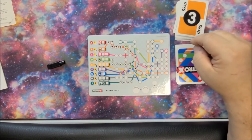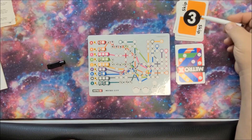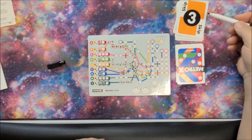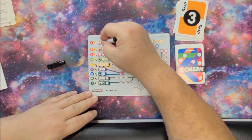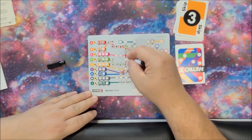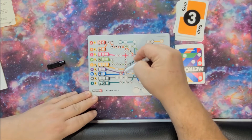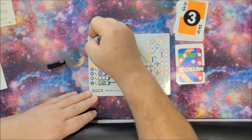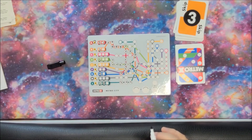Now we got a three and a skip. This allows us to put three along any line and skip spaces that are already used. This is actually going to allow me to finish the red line: one, two, skip, three. The red line is complete! I'm going to circle this right here — I get those two victory points at the end.